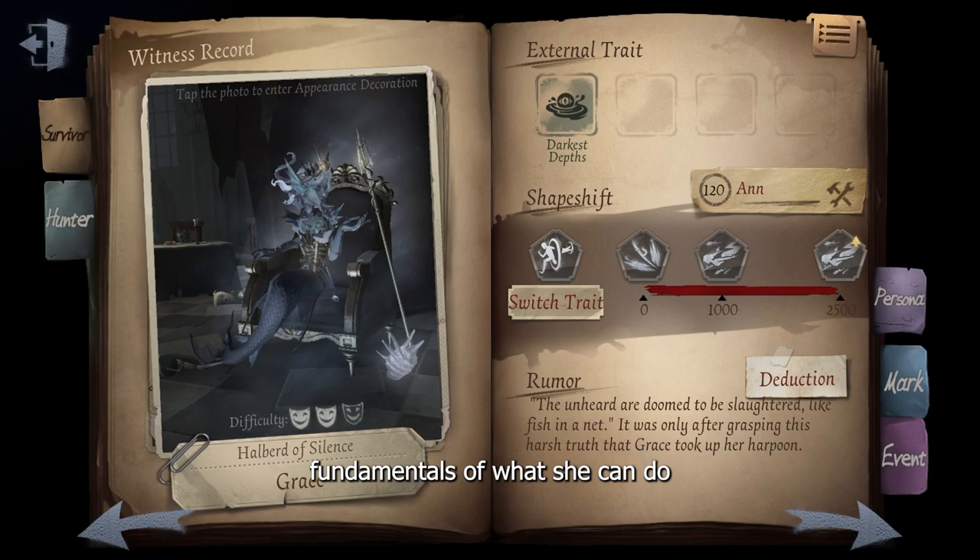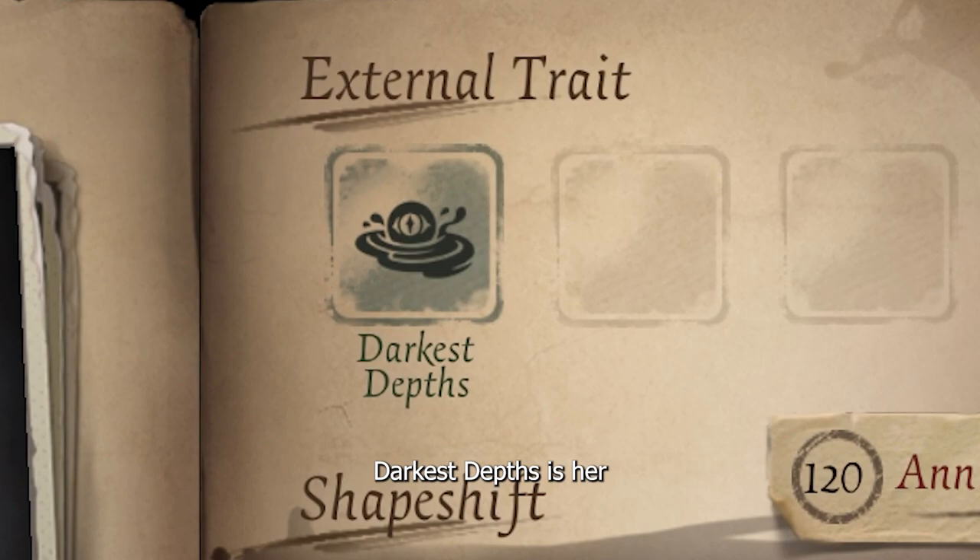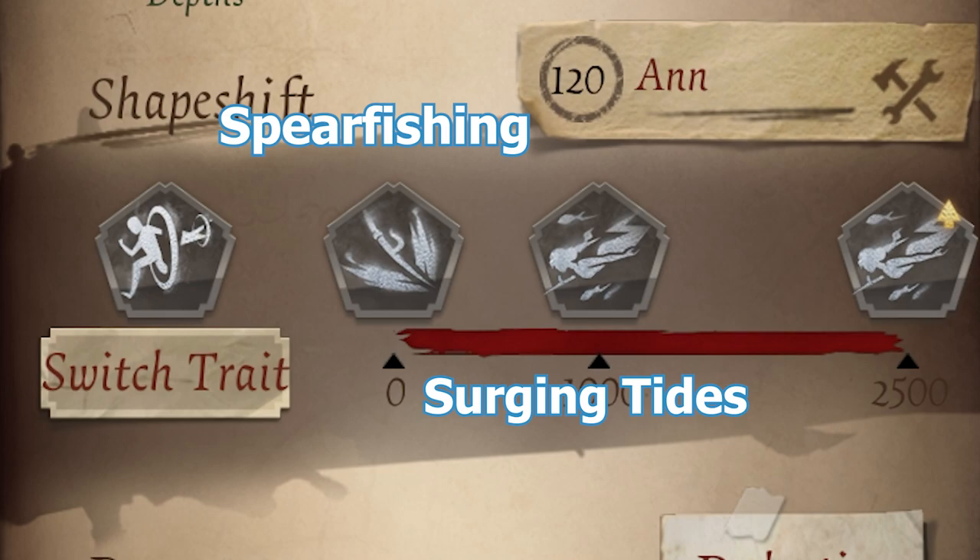To begin, we first need to understand Grace's fundamentals — what she can do based on her external traits and skill set. Darkest Depths is her only external trait, and for her skill set, we have Spearfishing, Surging Tides, and Billowing Waves.